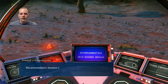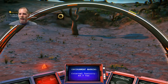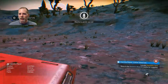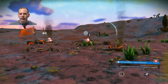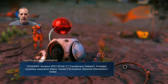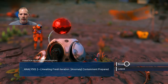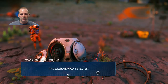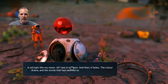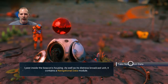We'll request assistance, which will tell us how to get the hermetic seal. It says to salvage navigation data from a distress beacon cache. So now we need to search the distress beacon — that must be right over here. We also need to recharge our life support. The navigational data module is what we're after.